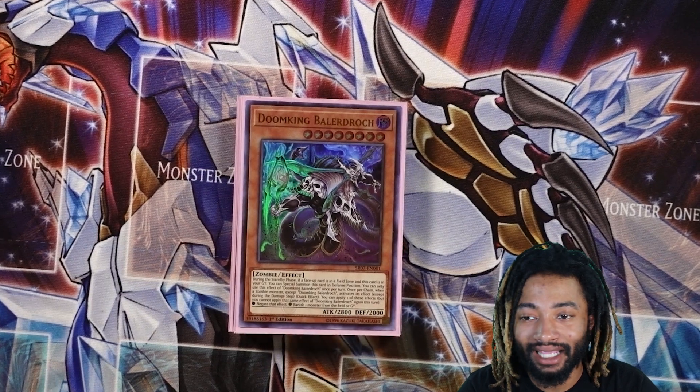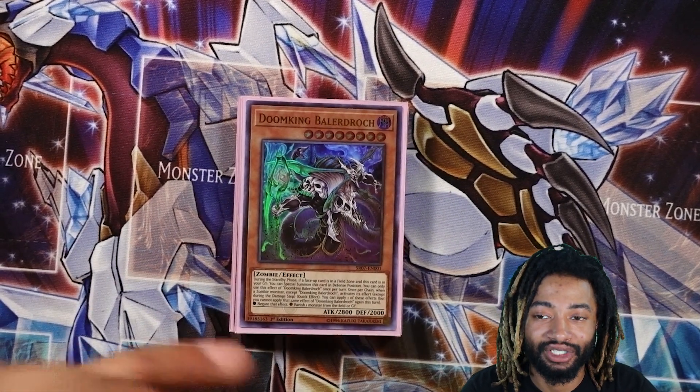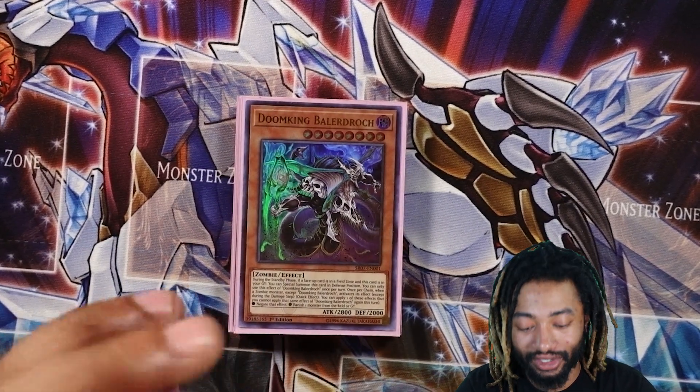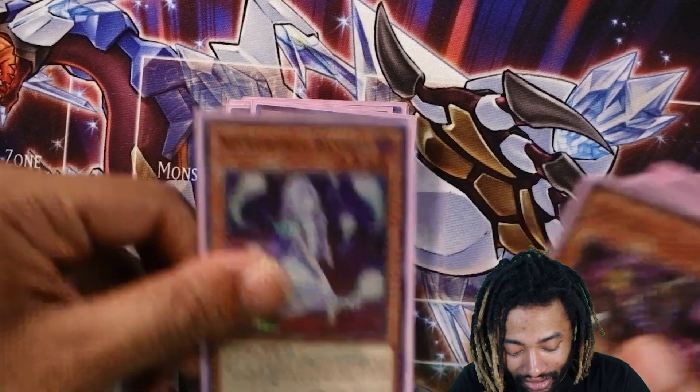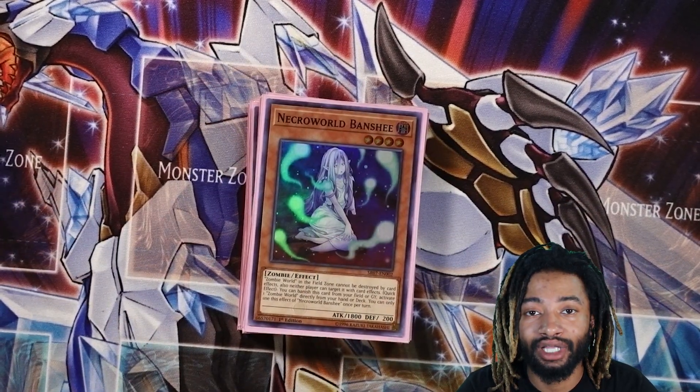I got Doom King, who is pretty much the one everyone hates. Once he's on the field it's pretty much a sad game. I get my big boss monster out and then I have him on the side just pretty much sitting there seeing what they do, killing them slowly, breaking down their walls.